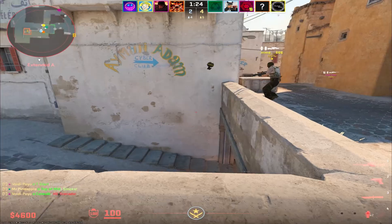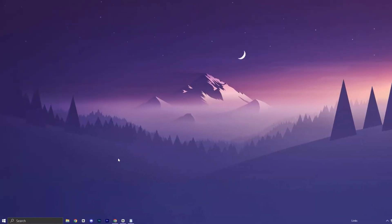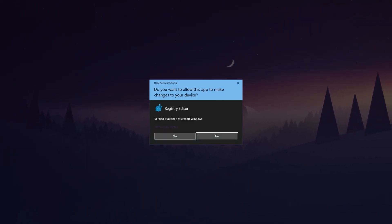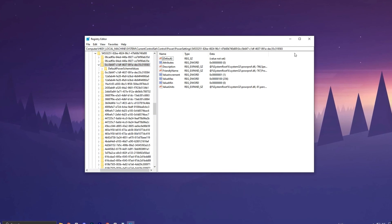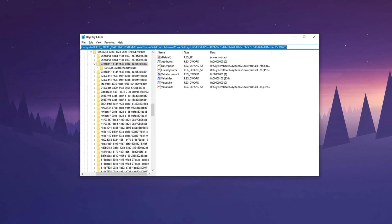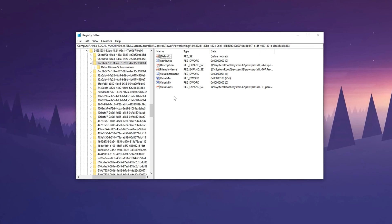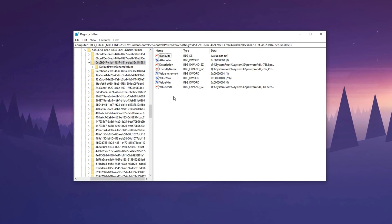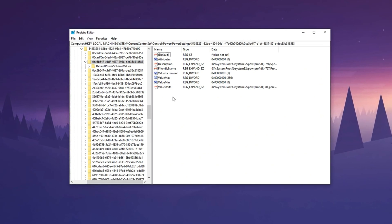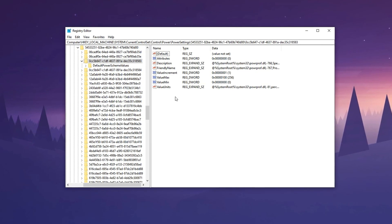The first step to unleashing your CPU's full power for gaming involves making two critical Windows registry tweaks. Start by searching for Registry Editor in the Windows search bar, right-click it, and select Run as Administrator. Once you're inside, paste the first registry path provided in the description into the address bar at the top and hit Enter. This path will take you to the settings where we can disable CPU core parking, a hidden Windows feature that can cause lag and stutters by putting CPU cores to sleep when they're not constantly needed. Disabling it forces all your CPU cores to stay active, which is crucial for smoother, more stable gaming performance.